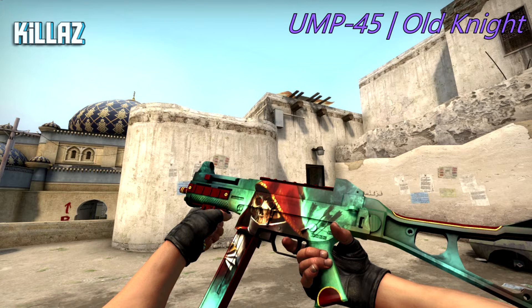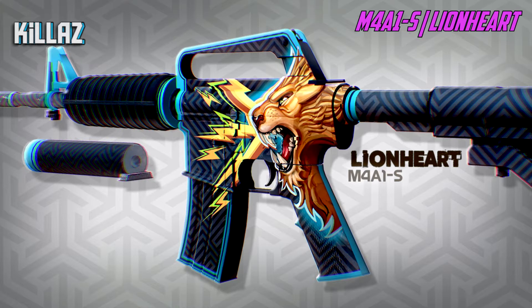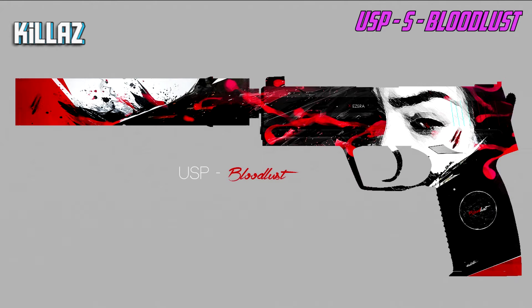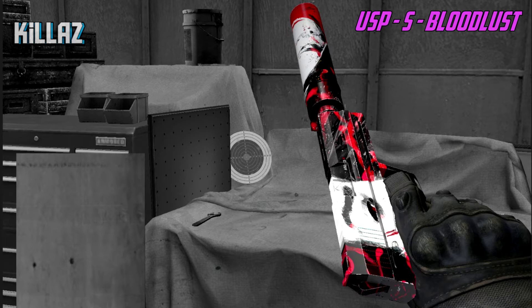For our first pink I used the M4A1-S Lionheart — a perfect pink pick because it has great detail and the M4A1-S is more widely used than any of the purple skin weapons. For our second pink I chose the USP-S Blood Lust. We need more expensive USP skins — all we have is the Kill Confirmed at high rarity, nothing else. The Blood Lust is a great addition because it looks like there's a story behind the crafting of it.